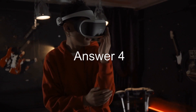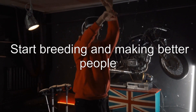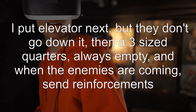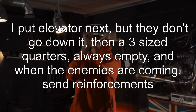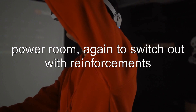Answer 4: I have 70+ dwellers and I often go on quests and out into the wasteland. My advice is to stock up on guns and outfits, and start training stats that you don't use. Start breeding and making better people. I put two of my semi-good guys in the vault entry, or my best if they are there at the time, and keep following the raiders or deathclaws. I put an elevator next — but they don't go down it — then a three-wide room, always empty. When enemies are coming, send reinforcements. Then I have a radio room but I switch them with the people following. If they aren't dead yet, another elevator which they go down, and a two-room power room — again to switch out with reinforcements. If they are about to die, send them to the bottom of the vault.